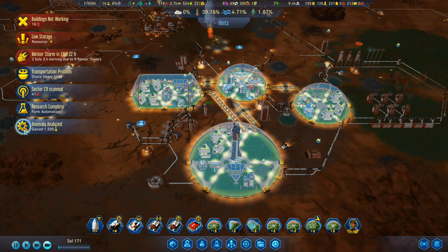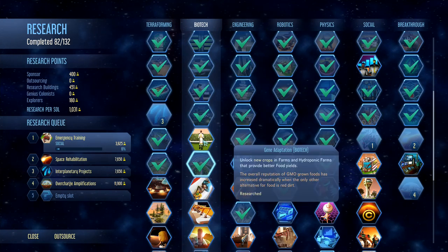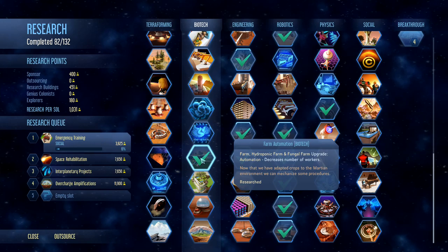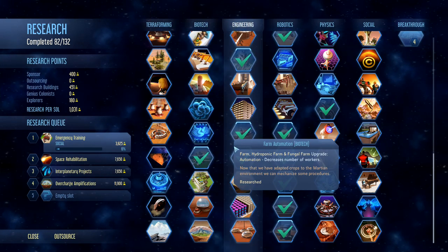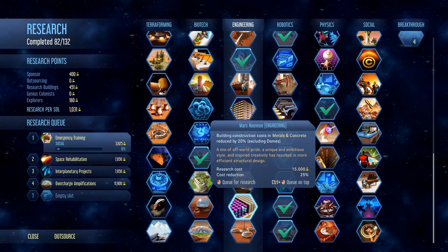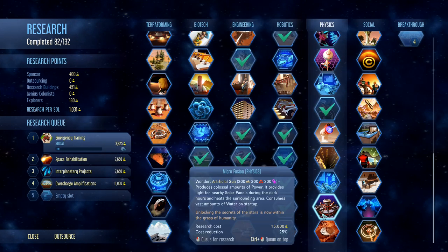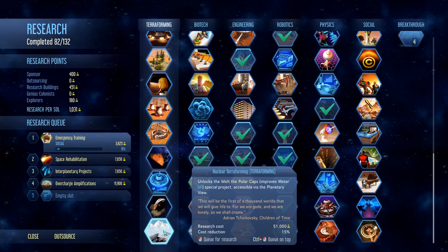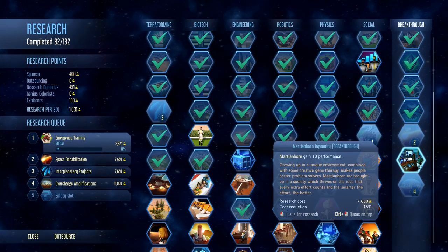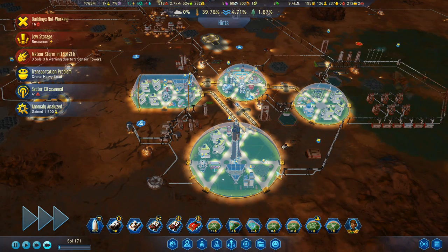Research complete. Anomaly analyzed. Research farm automation. Adapted crops to marsh environment — we can mechanize some procedures and decrease the number of workers that we require. This is a very good thing. Building construction costs in metals and concrete reduced by 20%, excluding domes. I want to do anything that's going to improve the plastics, really. Martian-born gained 10 performance — probably not a bad thing, so we'll drop that one into the slot for a minute. Keep it ticking through.